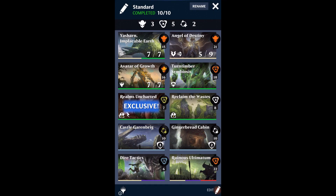Now, how do I actually build around Angel of Destiny? I made a video recently about what I think is the strongest core in Puzzle Quest right now, so you should not be surprised to see that core in this deck: Yasharn, Turn Timber Symbiosis, Realms Uncharted, and Reclaim the Wastes. Then I threw in Avatar of Growth and the Angel itself, plus some gem converters in the form of Gingerbread Cabin, Castle Garenbrig, Dire Tactics, and Ruinous Ultimatum for removal.